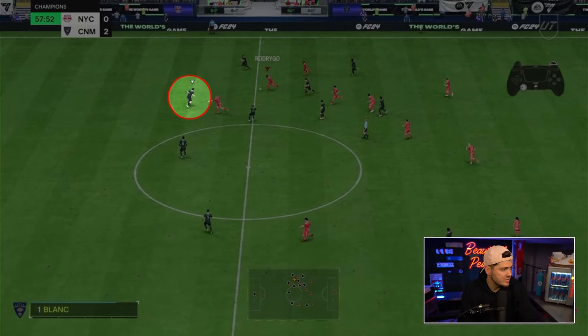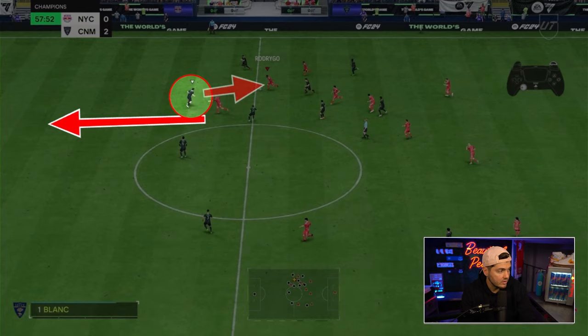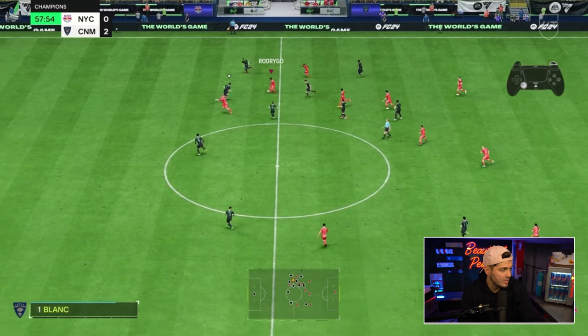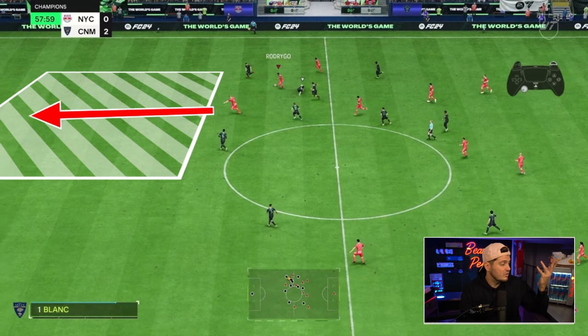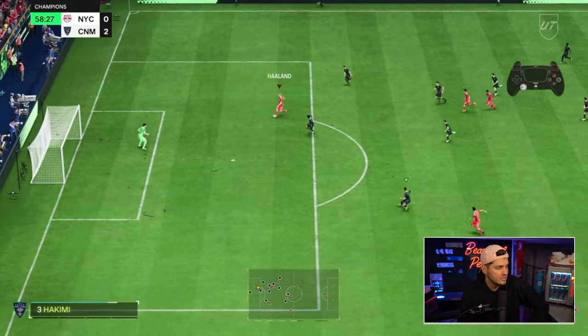Let me paint a picture. My opposition is controlling a blocker — the way he's facing, it doesn't look like he's going to make a run with Holland, which tells me his block has to be stepping towards me. So I think: little R1 dribble, take it around the block, easy pass for Holland. Boom — one touch, no more dribbling needed. Holland now has unlimited room to run, breakaway — you can't mess up this through ball. Holland bursts through with a big first touch and powers it home.